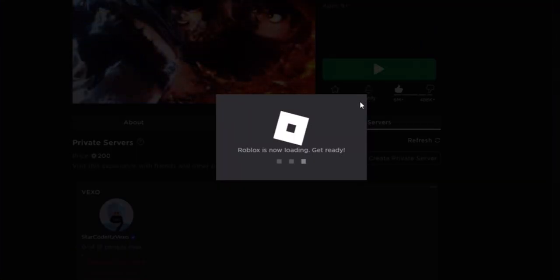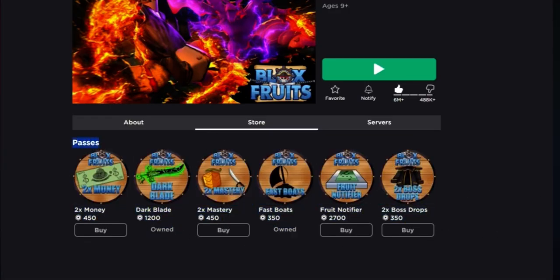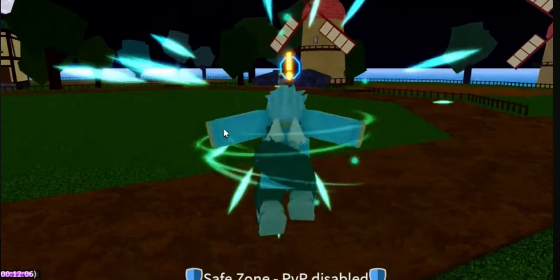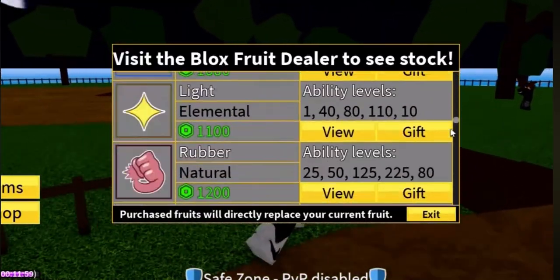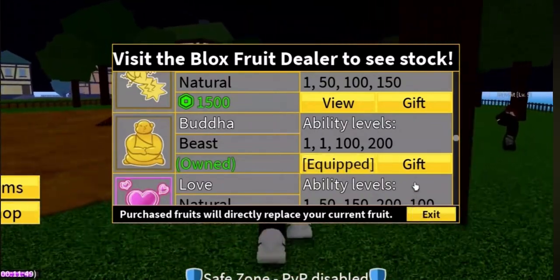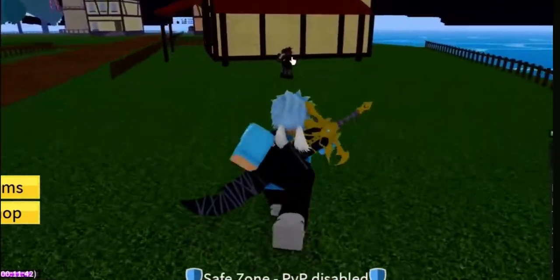Here we are back in Blox Fruits — just joined the game right now to redeem all of the codes. I do have some game passes as you can see: Dark Blade, Fast Boats — not really handy, especially Fruit Notifier, but if I give you guys permanent fruit you probably don't need it. If we go to the shop, you can see we've actually got a lot of permanent fruits — permanent Leopard Fruit, permanent Buddha Fruit. Let's equip Leopard Fruit — there we go, permanent Leopard Fruit, really sick.